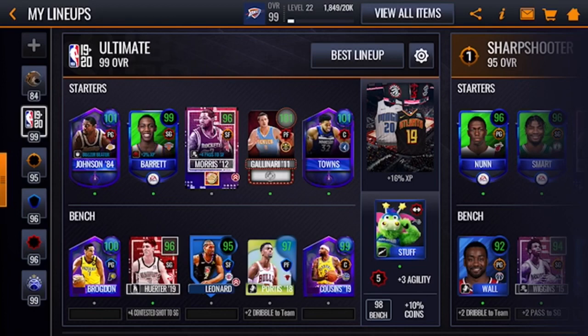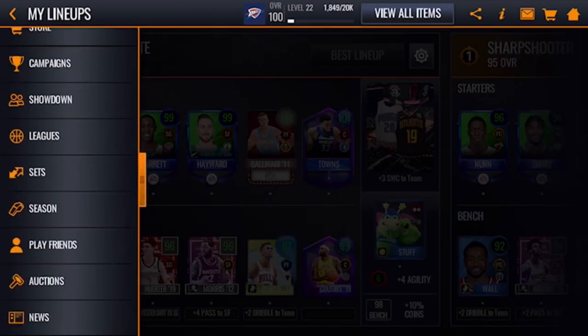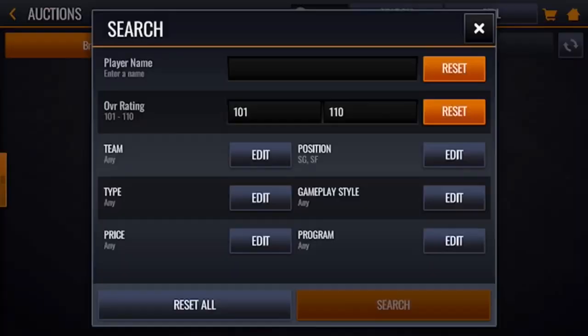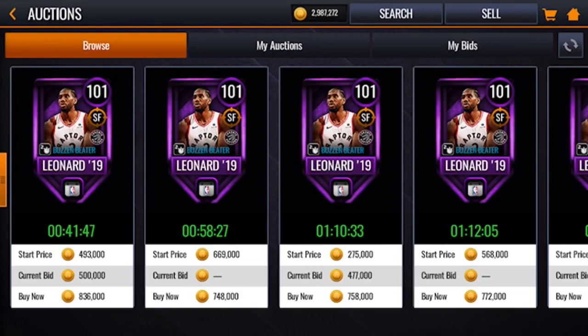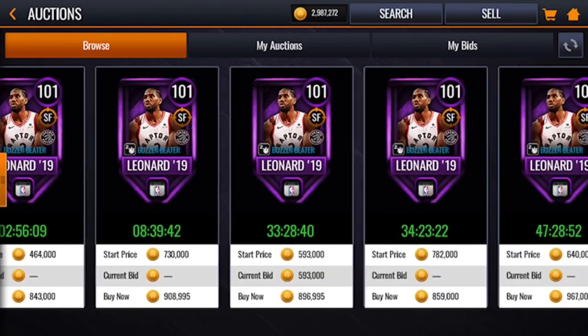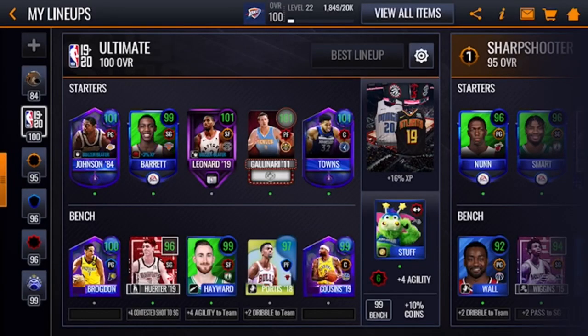Let's update our team - now we're at 100 overall, we finally cracked the triple digits! Going for 101 overall small forward now. That Kawaii Leonard is looking nice - 999,000 coins. He only has two-point buzzer beater but still that's an ability. Let's hit best lineup. We don't get to 101 from Kawaii, which is okay. We do need a backup power forward still.